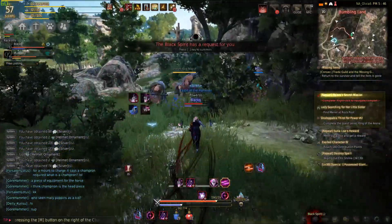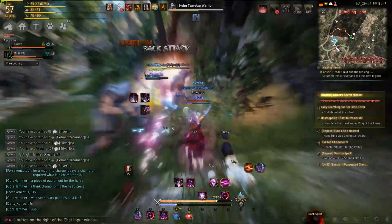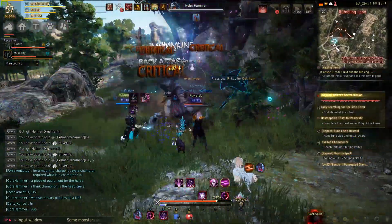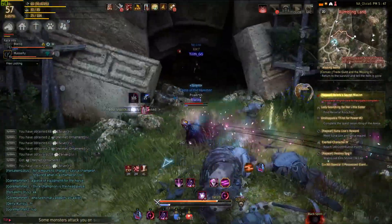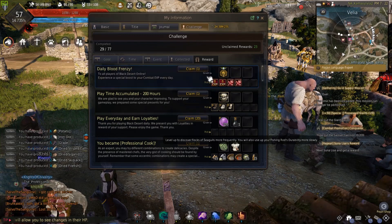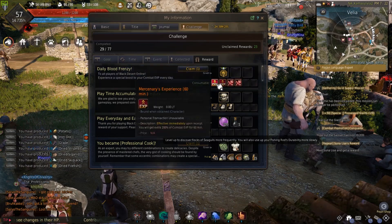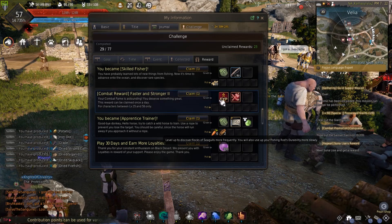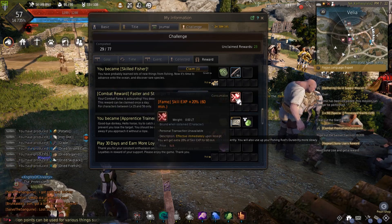Once you have your weapon, you want to make sure you have your daily buffs ready as well and any other necessary buffs. So for example, you would need the two buffs, which are dailies — daily blood frenzy and faster and stronger. They're basically going to be used towards the end when you're trying to level from 55 to 56, but they're super important and they're going to make the grinding process a lot easier.